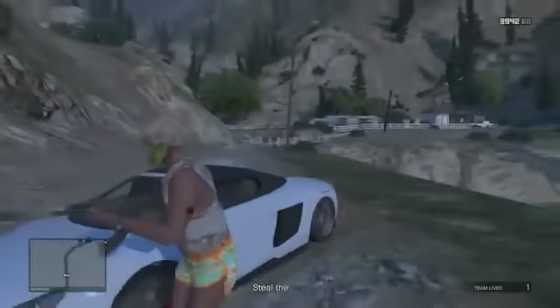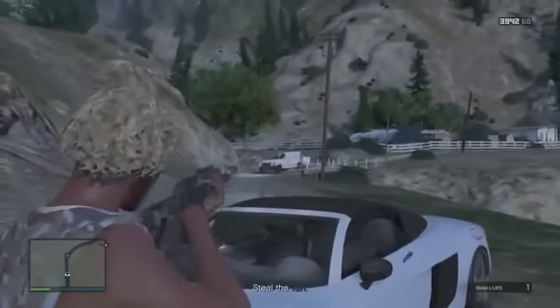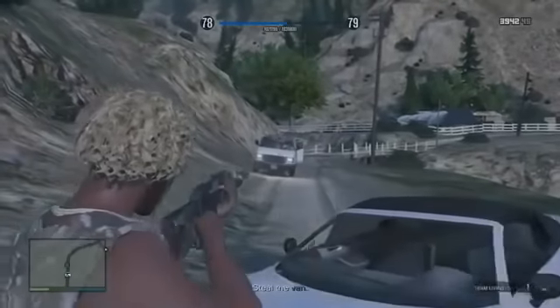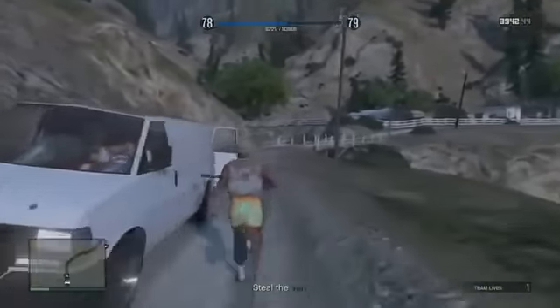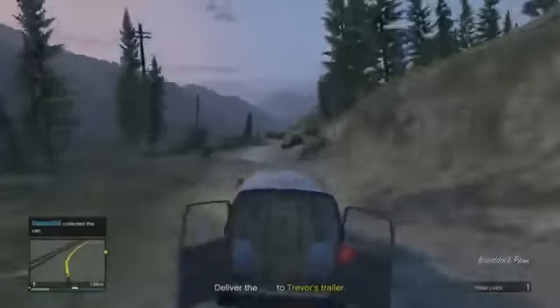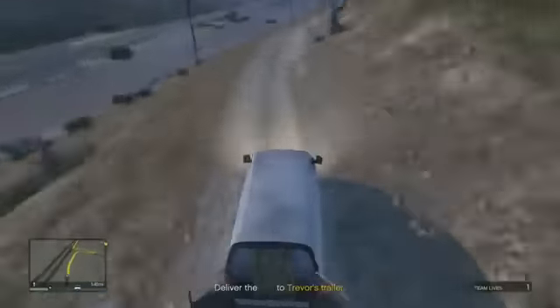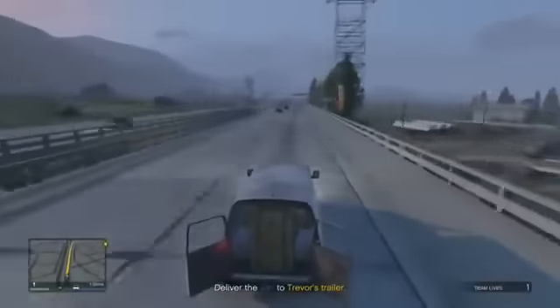Just wait for the van to come towards you and as it comes towards you, get ready to shoot the driver. Pull out an assault rifle, get outside of your car, and just be ready for him. When he comes by, shoot him with your assault rifle and the van will slow down. Go ahead and get inside of the van and drive it to Trevor's trailer — it is marked on the map.